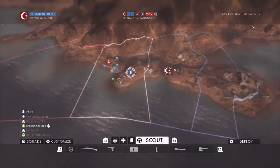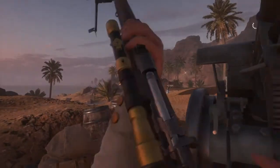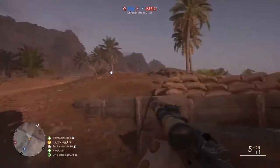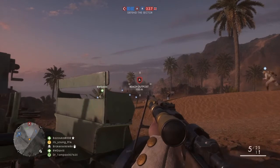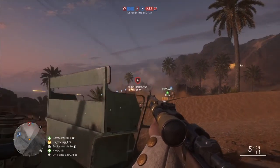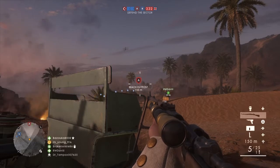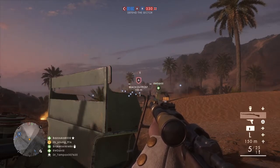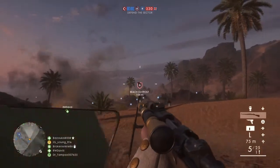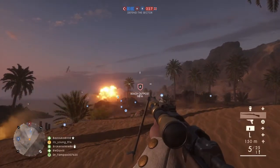One tip I have for sniping: look at these objectives — there'll be a number showing how far away they are. In the bottom right you can see numbers moving — that's me adjusting the scope for the right distance. Since it's a hundred meters, I'll put it at around 70 to 75.